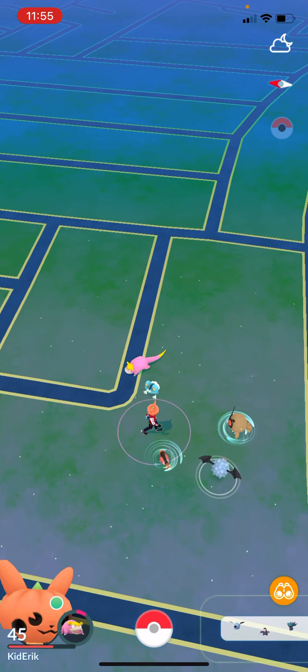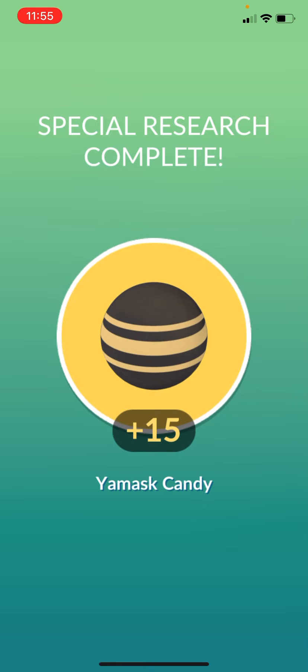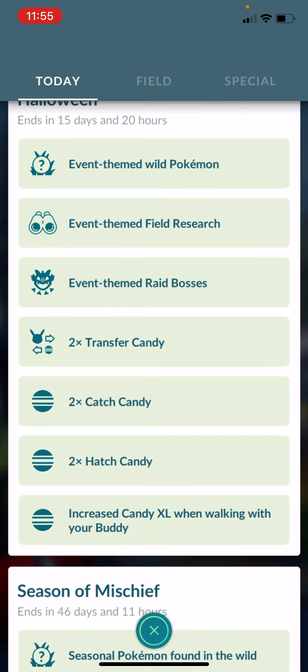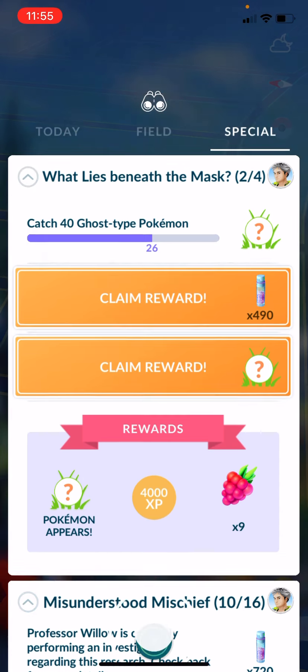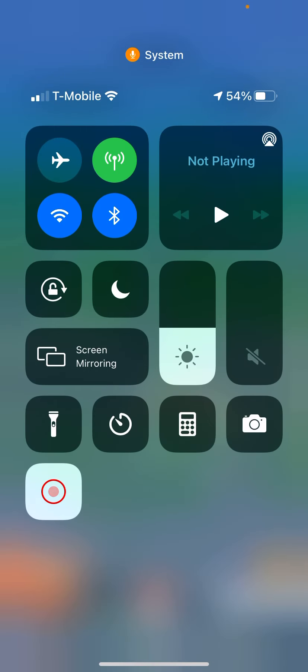We're going to collect all of this candy at the bottom — Yamask candy, Sableye candy, and Scraggy candy. Why would they give us Scraggy candy? Anyway, that is all finished up. Over here I'm still waiting for 14 more ghost type catches, and then we'll get to the third stage of 'What Lies Beneath.' I will see you all in the next one — Kid Eric is out.